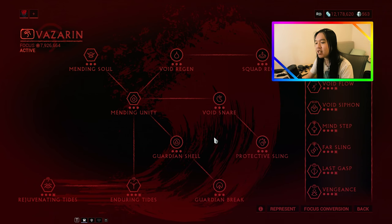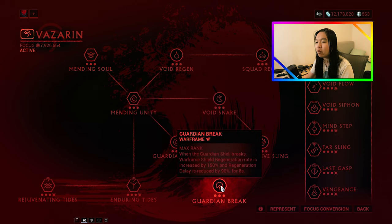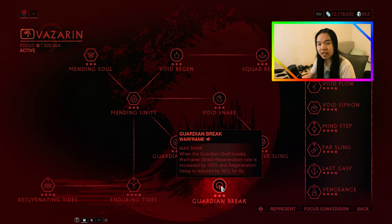Now let's have a look at the active abilities that Vazarin has. The first active ability is called Guardian Shell. Use your first ability to manifest a barrier for your Operator and allies in Affinity Range — again, increased by Mending Unity. It is invulnerable for 4 seconds when first created, and damage inflicted while it's invulnerable will be added to its base health of 500. On top of that, there is Guardian Break: when Guardian Shell breaks, Warframe Shield Regeneration rate is increased by 150% and Regeneration Shield Delay is reduced by 90% for 8 seconds.